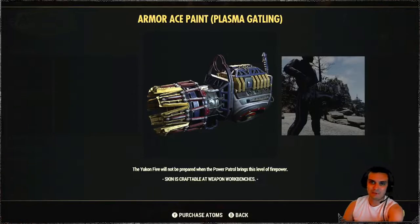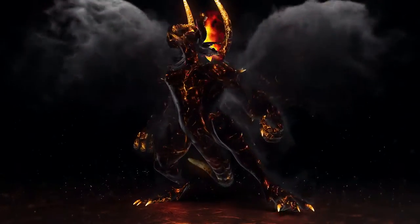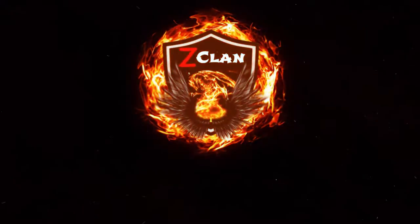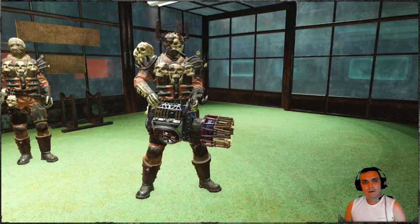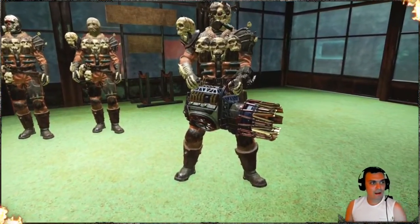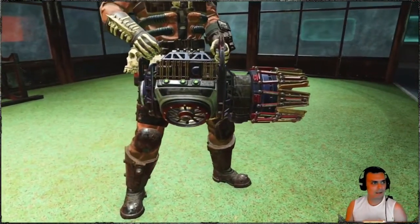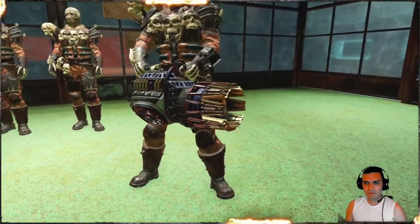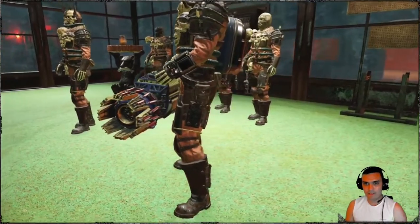So let's jump right into it. Once you've played Season 4 and you've reached rank 86, you're going to get this weapon skin for the Gatling Plasma. If my memory doesn't fail me, this is the very first skin we ever got for this weapon. So that is actually pretty cool.